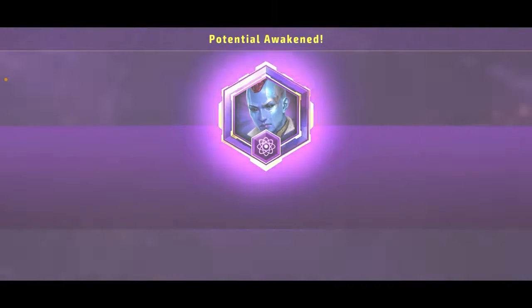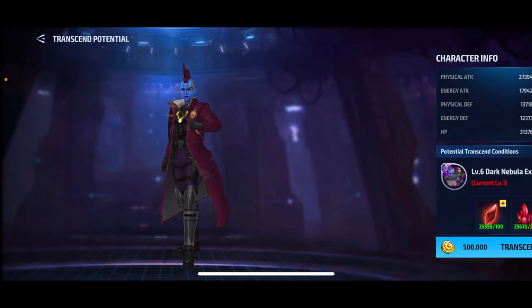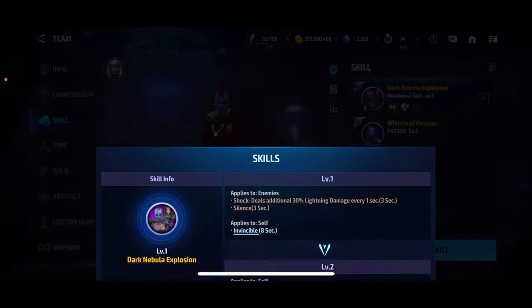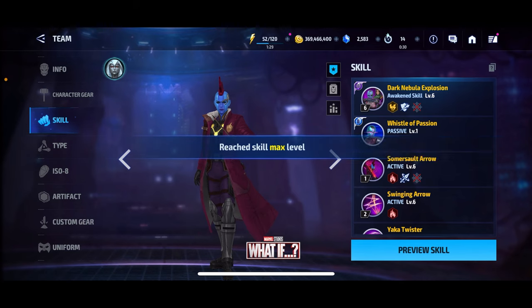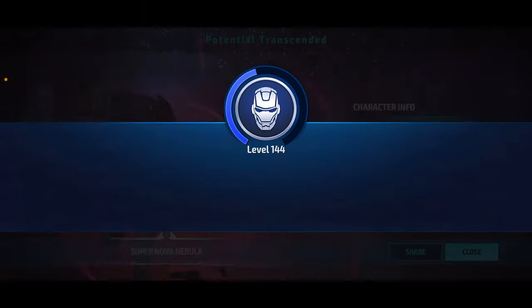I gotta say I love the way this uniform looks. Overall it's good transcender potential as well. I gotta get her skill up first — I always forget that when waking characters — boom, there you go. Two million gold later, three, two, one, bang. Transcended Nebula. It's gonna be very nice to use in ABX.